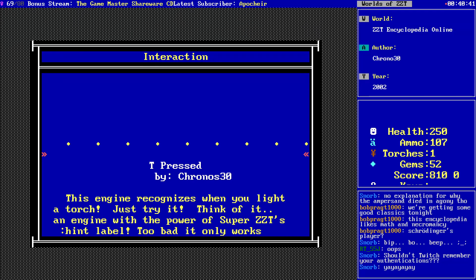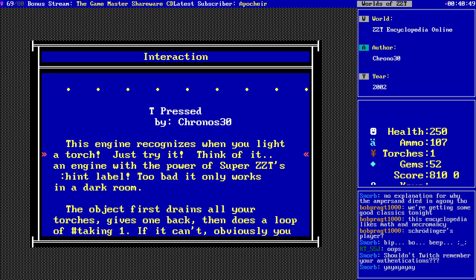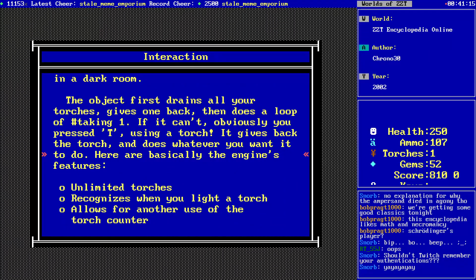This engine recognizes when you light a torch — think of it as an engine with the power of Super ZZT's hint label. Too bad it only works in a dark room. The trouble with ZZT and the encyclopedia's many exploits is that here we found a way to detect a keyboard input — just make sure you're in a dark room on every single board in which you want to use it. Also you can only have one torch — also now you have unlimited torches.